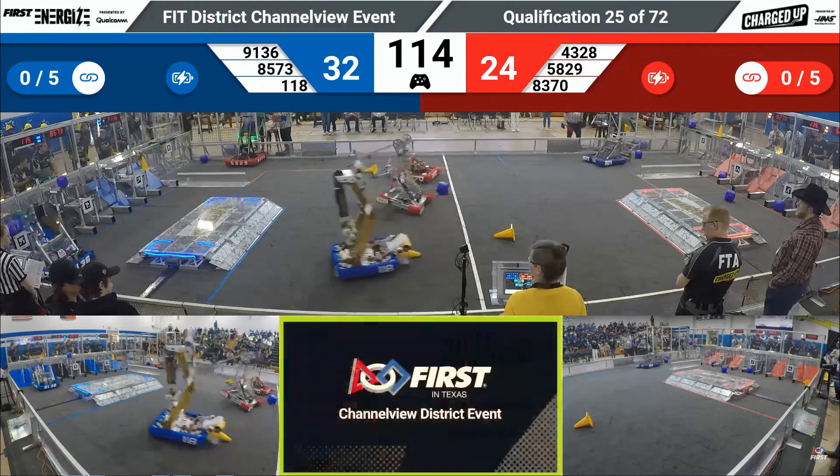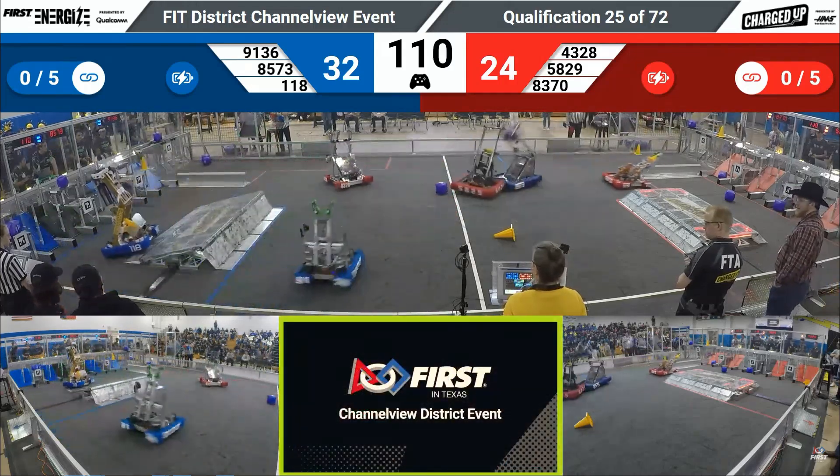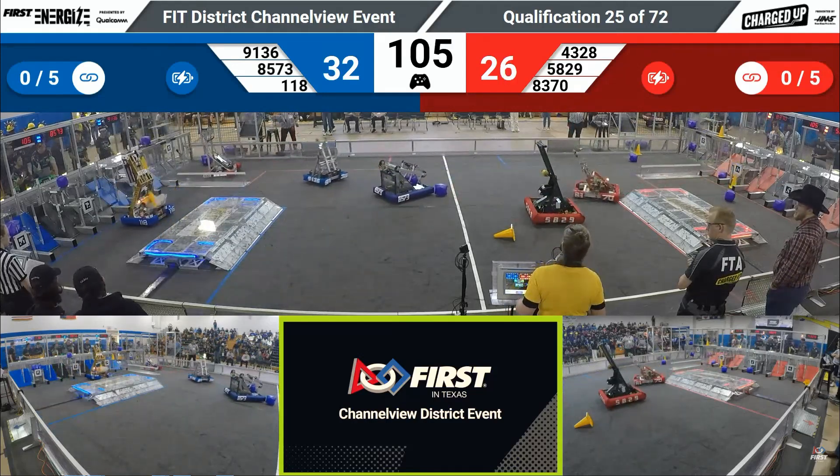Meanwhile, for Red, 83-70 is trying to get their own cone while 58-29 tries to get a cube. They're lining up — a big collision in midfield from 85-73 and 58-29.